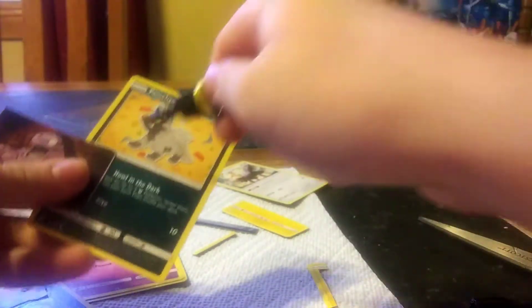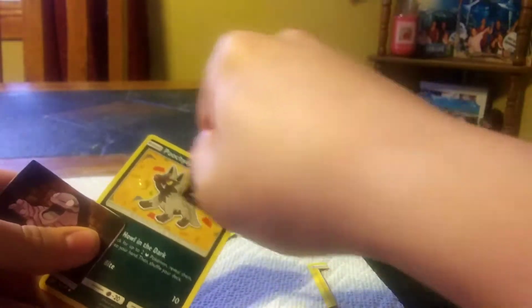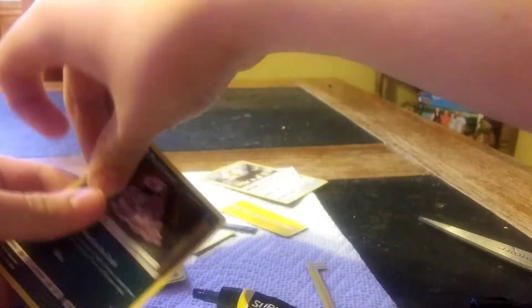An electric type that's weak to grass. Now, I know. This is a terrible idea. Why would I do this? Well, you know why? Because then you can get a Grimer named Poochiana, just like that. Now your Grimer's name is Poochiana.